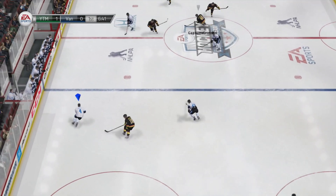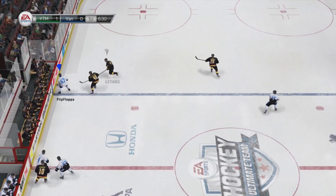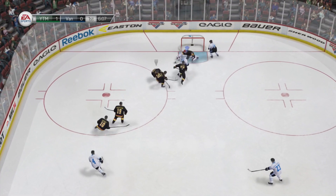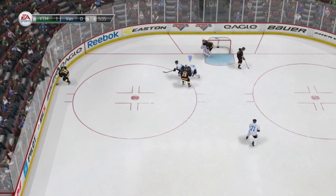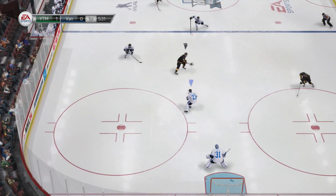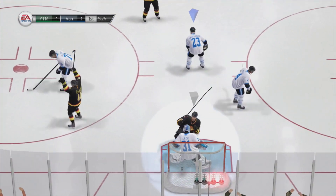What is going on YouTube, it is Flopfish here and welcome to another NHL 14 tips and tricks video. Today we are going to be covering the pullback wrist shot, which is one of the most lethal shots in the game. It's a very powerful shot and, as you can see, it goes in a lot of times.